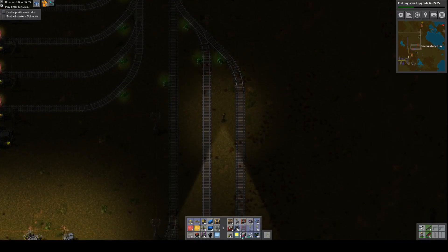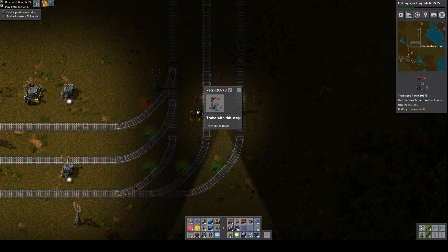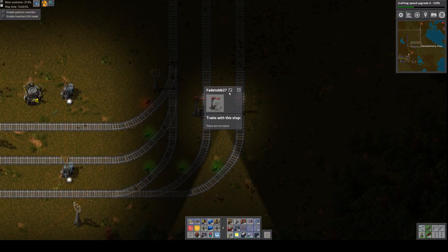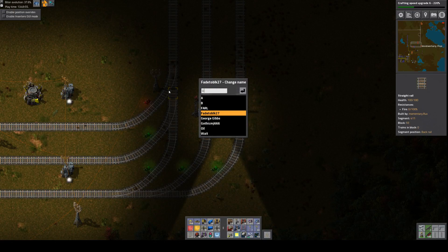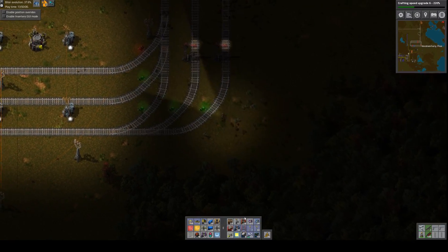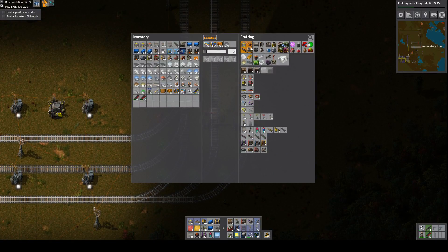Alright, that should do it. Let's rename them - this one will be 'Oil' and this one will be 'Lithia'.